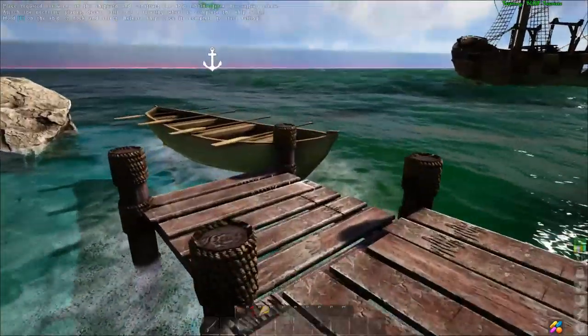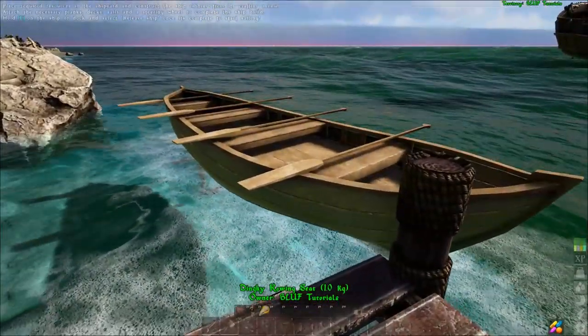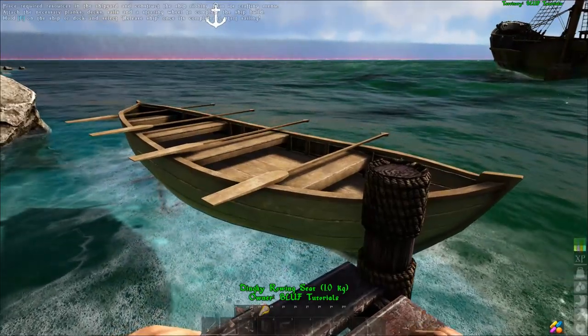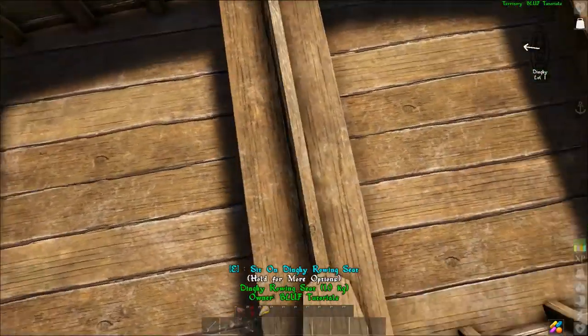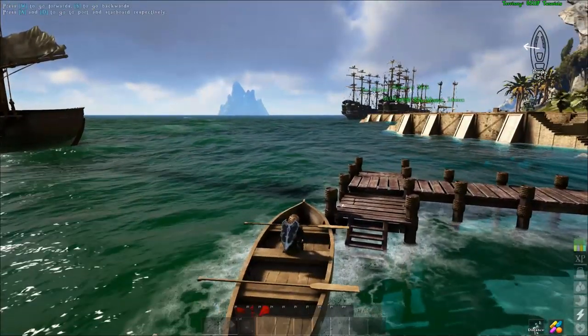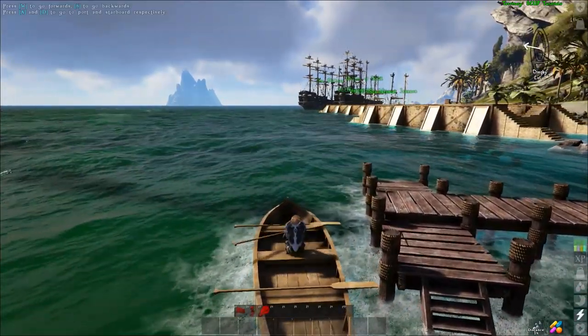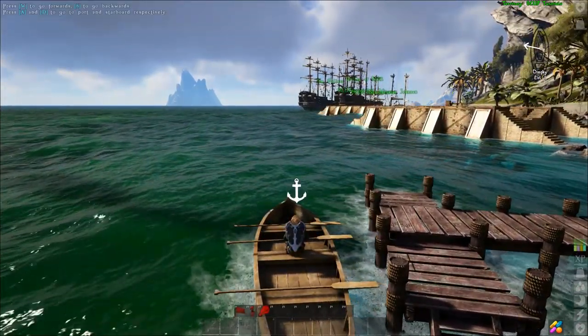The dinghy is one of the smallest vessels in Atlas, being roughly the same size as the raft and made at the same tiny shipyard. For several reasons, the dinghy is the most unique water vessel in Atlas. The most significant being that you can't have a bed placed on it, doesn't gain levels like other ships, and is powered by the player rather than by wind.